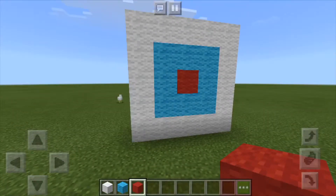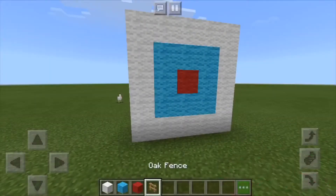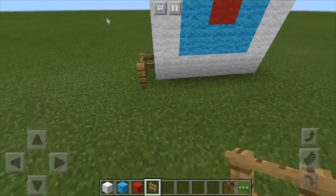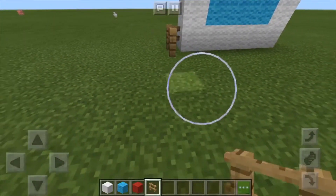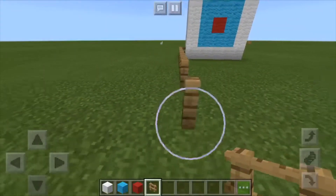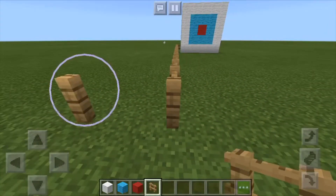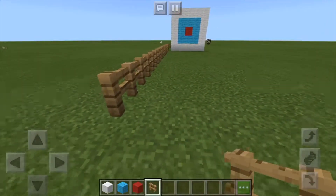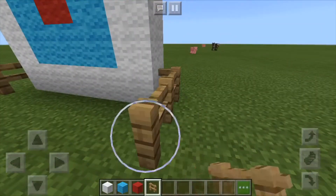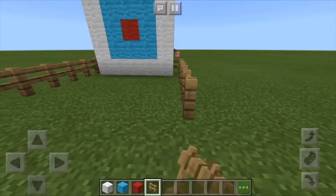Now if you don't want mobs going into your area, just put in some fences. You can make them go as long as you want — really long if you want. This fence helps stop mobs from coming into your area during your shooting range.